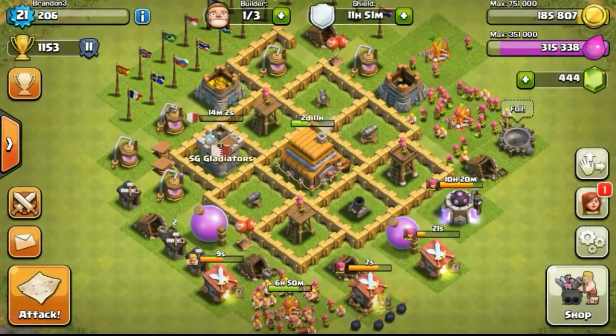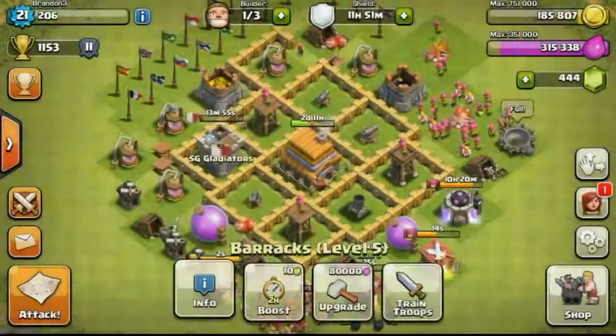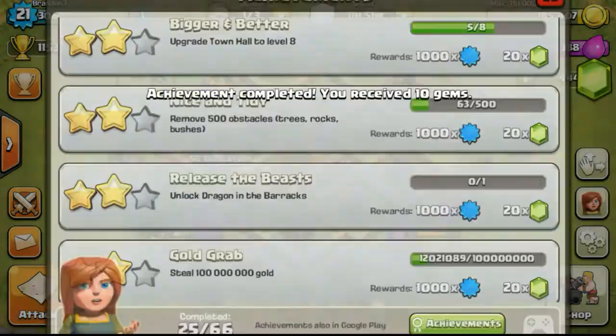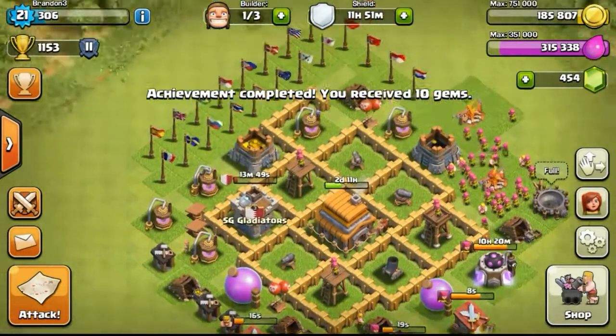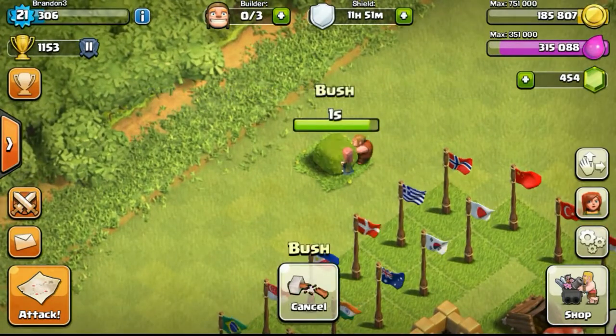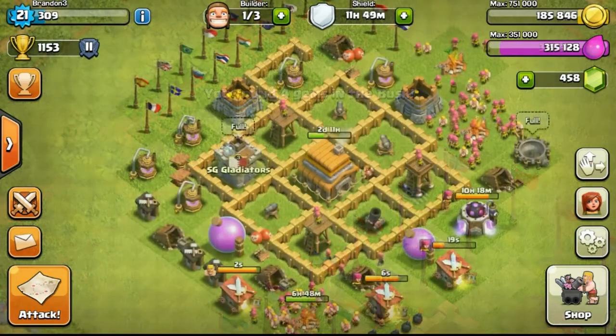Back to my base — I unlocked one of the extra troops that I wanted, which is the wallbreaker. The wallbreaker is really nice as it can break through walls really easily, though at just level 1 it's not of much use. I collected 10 gems from the achievement for completing the wallbreaker, and then got 4 more gems from clearing a bush, which is really nice.